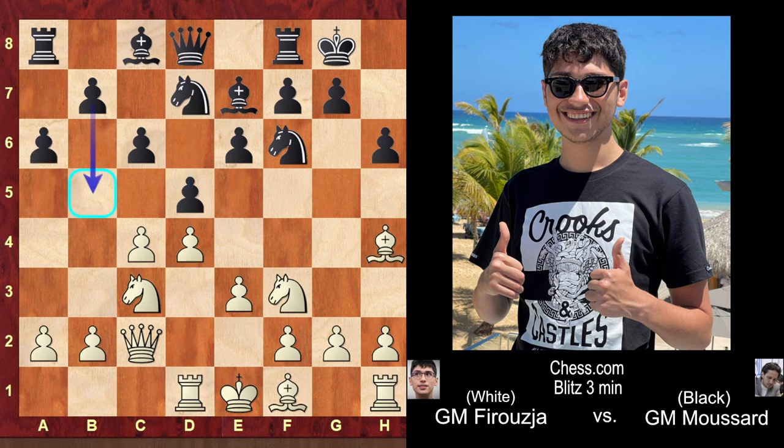a6, controlling the b5 square — perhaps he could play b5 himself. c5, completely locking up the position. The main move here, and the move computers like, is actually b6, attacking the pawn chain from the front. But that's not what is played in this game. The pawn chain is attacked at the base, which is what people normally do in these types of positions — you attack at the base of the pawn chain.